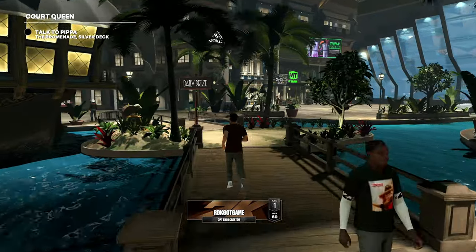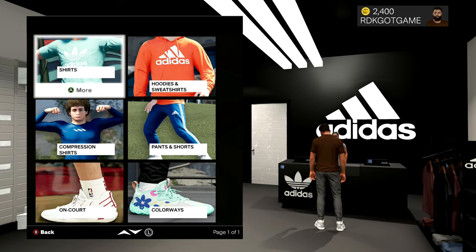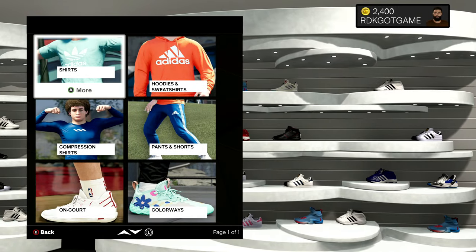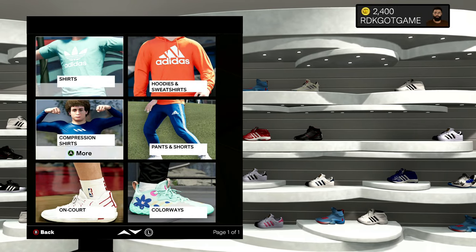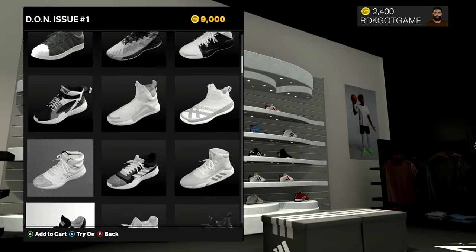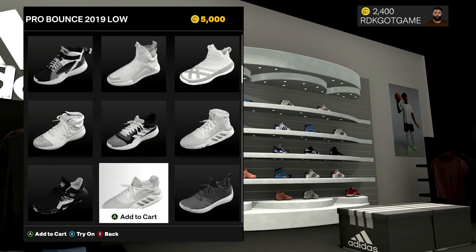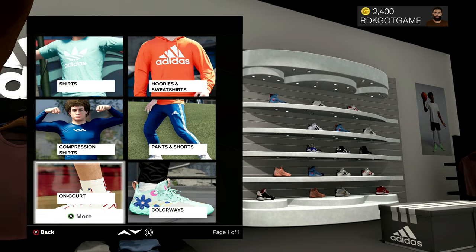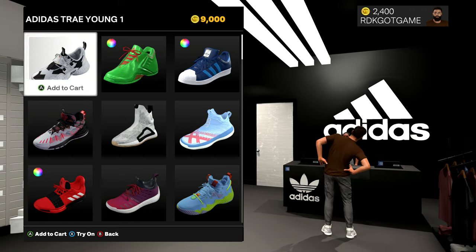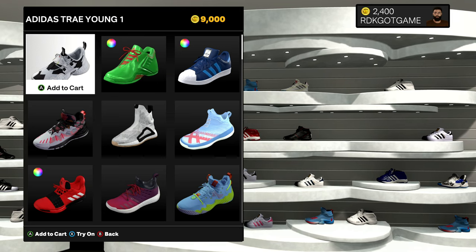First one I see is Adidas. So we're going to go ahead and roll up in there and buy some shoes. I already did this video on next gen, so I'm just going to buy a cheap pair of shoes to show you guys, because I only have 2400 VC right now. If you go to on court, these shoes will change color based on your team. My MyPlayer is on the Lakers, so they're probably like white, yellow, and purple. Home and away jerseys will change the color of your shoes. Now if you want to have the same pair of shoes every time, you have to go to colorways. You can also wear these for park, NBA, rec center, and pro-am games. You can wear these shoes anywhere you want really.